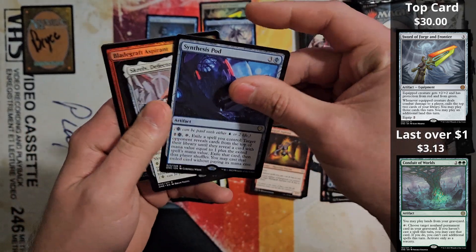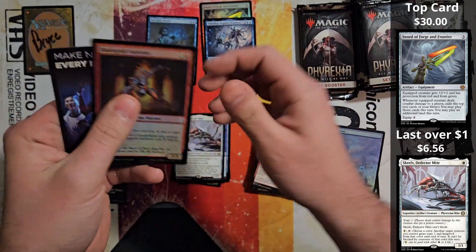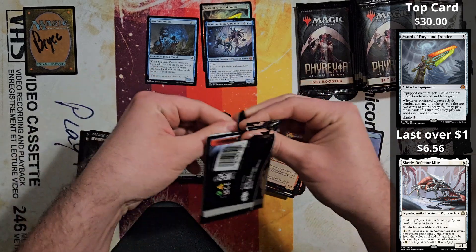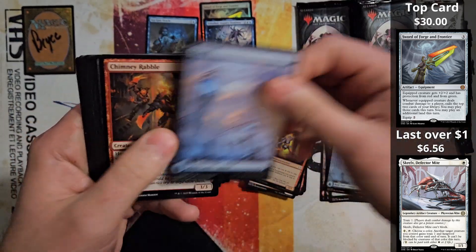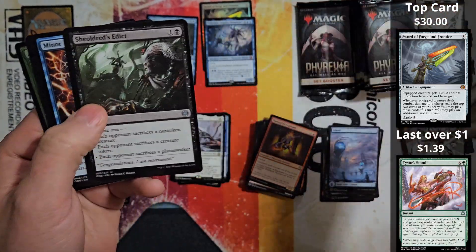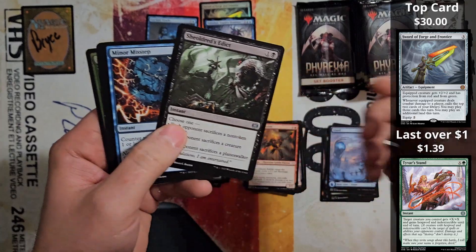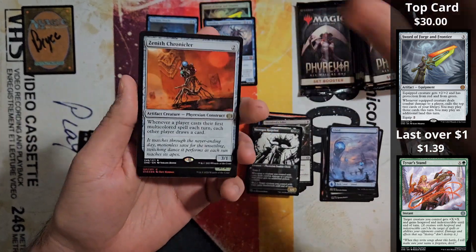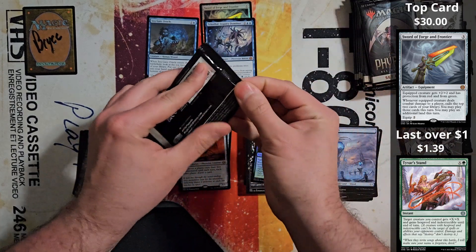Synthesis pot. Going to follow up with a Screlv — hey, there you go. Defector Mite, that's a nice hit for you. Man, we're not even halfway through, not even halfway through your set, and you're just crushing it right now. You are just having a good box. Children's Edith — there's a couple of bucks for you — and a Minor Misstep. So out of the two cards you're going to get from the uncommon slot, these are the two that you want. Got you a Zenith Chronicler, and we're at the halfway point.